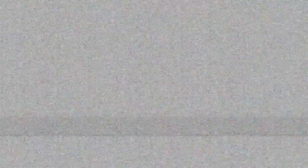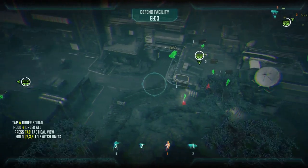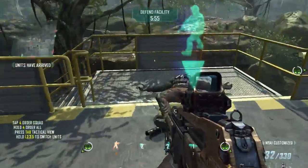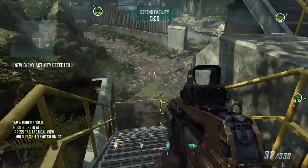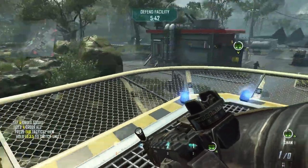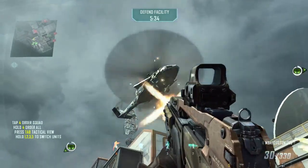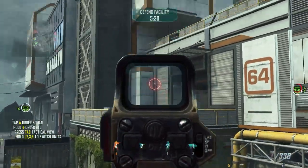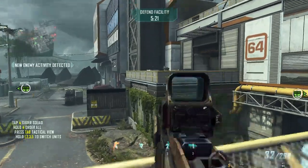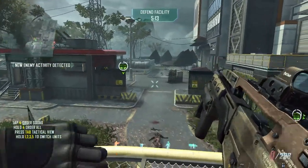Eagle down. Engaging enemy ASDs. Infantry proceeding to marker. Reinforcements deployed. Eagles on ground. Threat eliminated. Cooling tower is compromised. Coordinate defense. There is a kill.